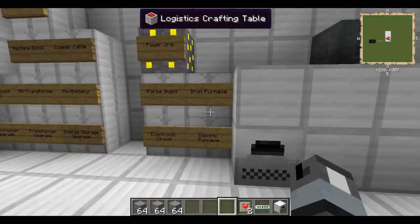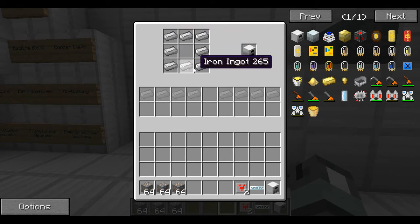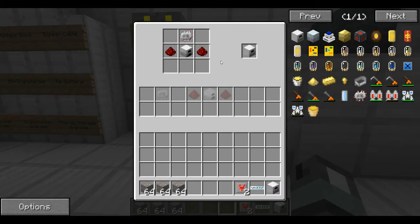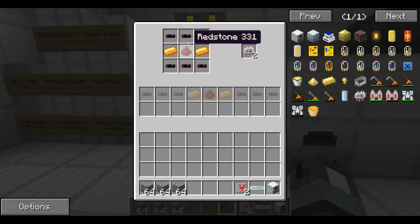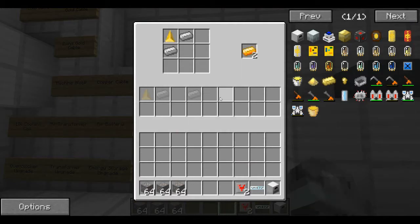How to make an electric furnace is fairly simple. First you need to make an iron furnace, which is just 8 iron ingots placed in a circle with a hole in the middle. Then you take your iron furnace, put 2 redstone either side of it, and place an electronic circuit on the top. To make an electronic circuit you just need 6 copper cables, 2 force ingots, and a redstone in the middle, and that will give you 2 electronic circuits. Force ingots are made by placing a force gem in the corner of your crafting table and putting 2 iron ingots on either side, giving you 2 force ingots.